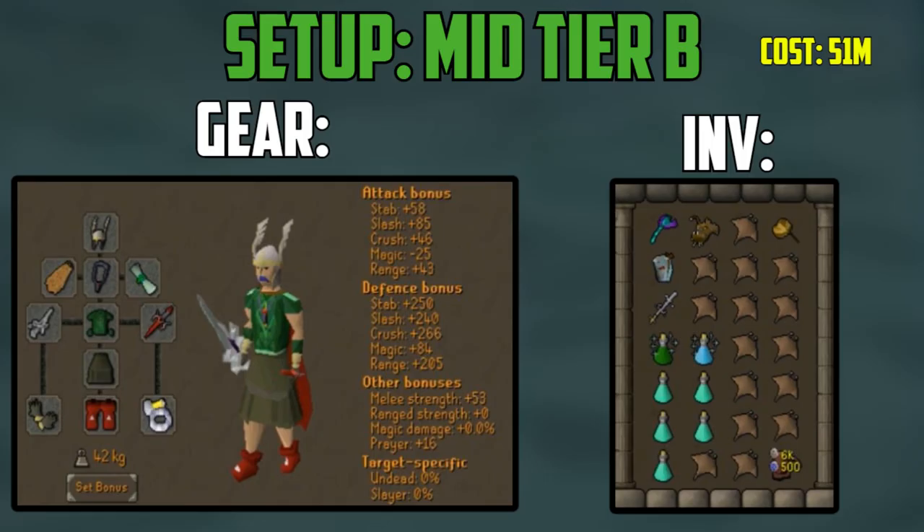The next tier is the Medium B setup — this is what you will mostly see at the Demonic Gorillas. This setup upgrades to the Amulet of Fury, God D'hide Body, the Berserker Ring Imbued, and the inventory sees a major upgrade to the Zamorakian Godsword, Divine Potions, an Anglerfish for the Divine Potions, Manta Rays, and the Rune Pouch. With the Rune Pouch I have House Teleport Runes to restore stats and bank, but if you don't have a good house, just use the Ring of Dueling and the Ferox Enclave instead. This setup costs 51 mil GP and you will average around 560k GP an hour without a shard drop, but again you get more kills per hour so it is better.